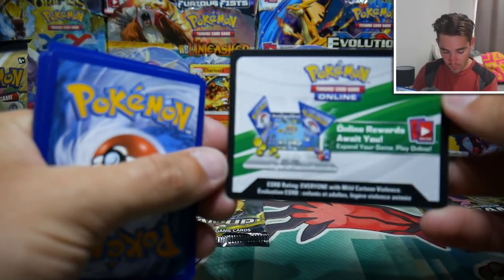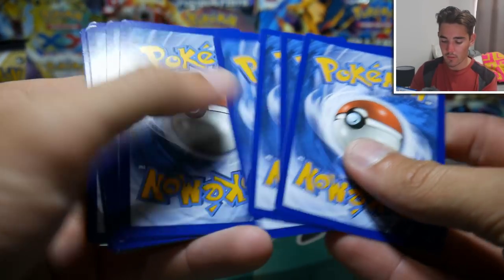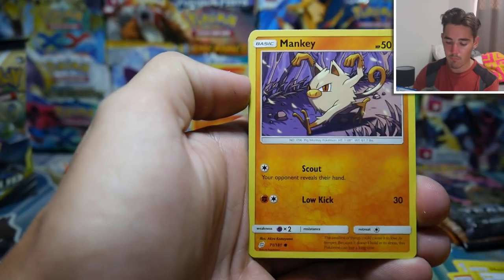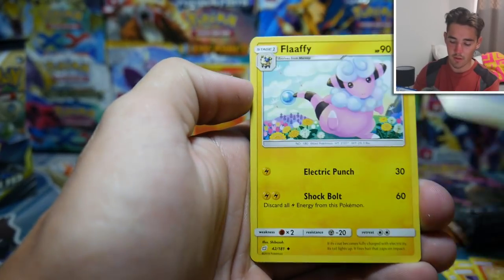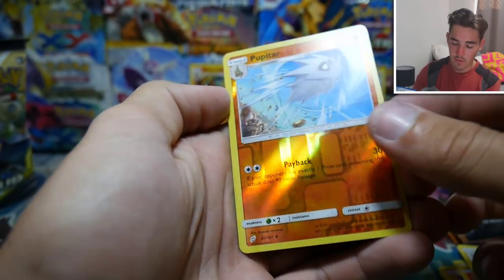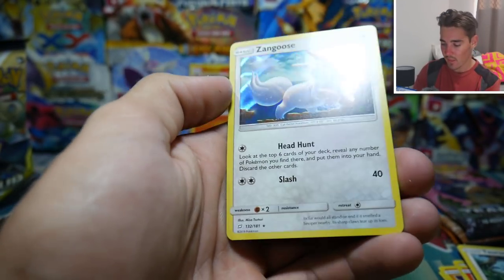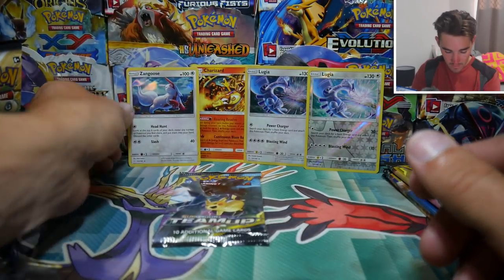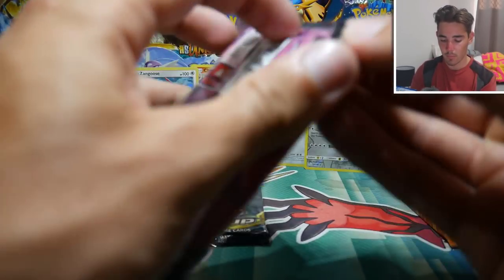And we have a white code from the heaviest pack, so I'm quite excited to see what we get out of this one. We have a Ferroseed, a Charmander, Helioptile, a Mankey, Vulpix, Energy, Flareon, an Omanyte, a Tauros, a Pupitar, and a Zangoose Holo out of the heavy pack. There we go — we got one out of the light pack and we got one out of the heaviest pack.